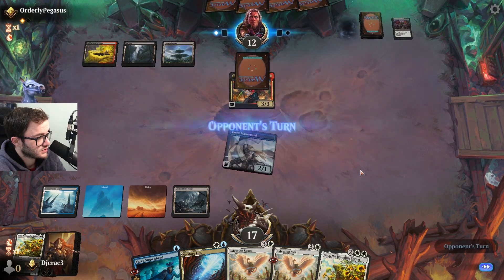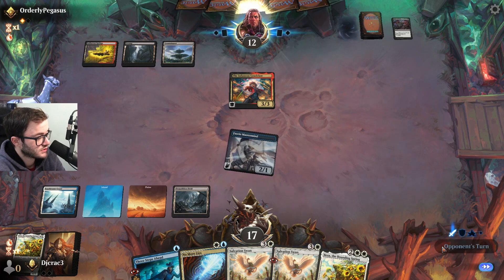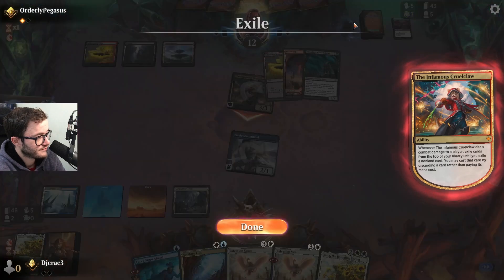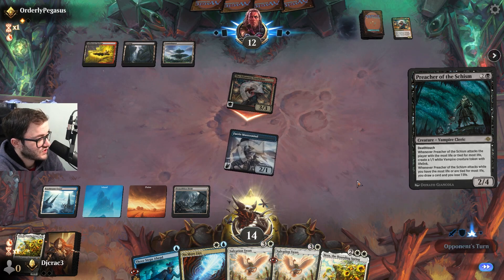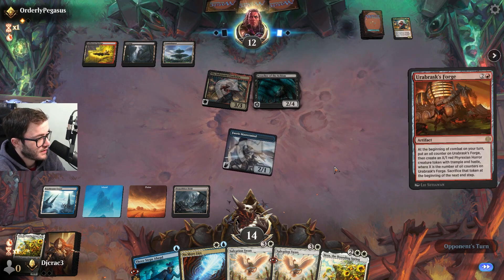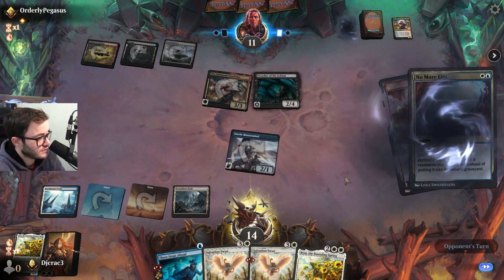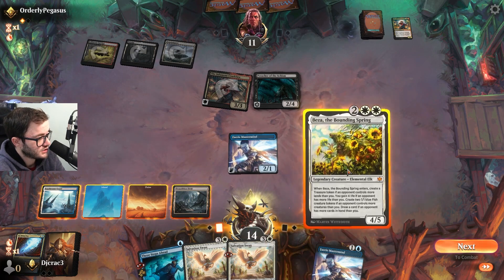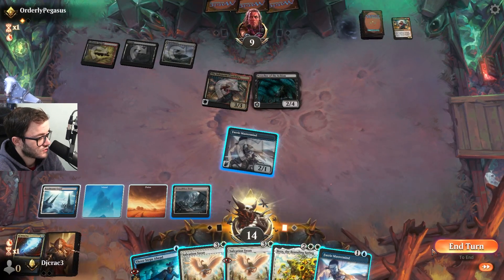I'm just gonna swing and pass. Maybe I might try and race them, who knows. This card's ridiculous — maybe I should have countered it. Preacher. They're just getting crazy crazy stuff. Let's see what they got here. Now I'm holding up a counterspell. I need to counter that — that is 100% needed to be countered. I actually need a land — like legit I actually do need a land. Just swinging I guess. These Swans are not really doing anything, are they? My opponent is on nine though.